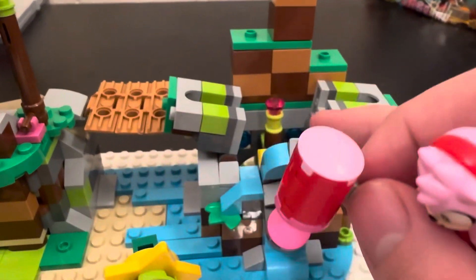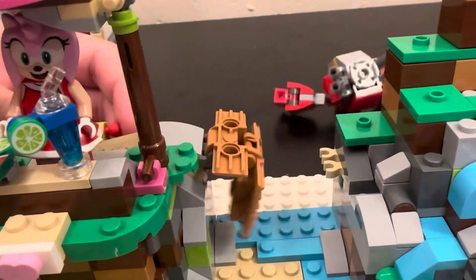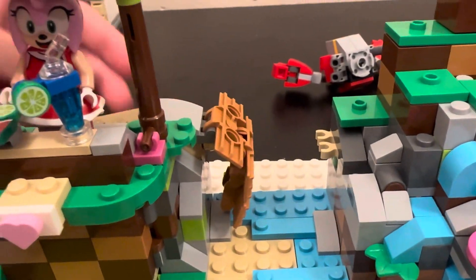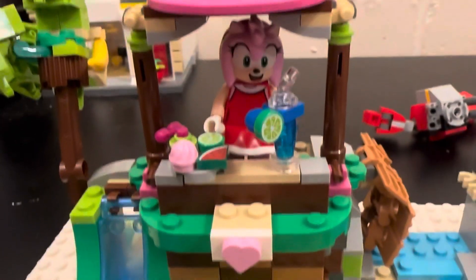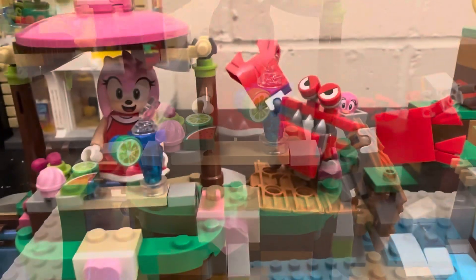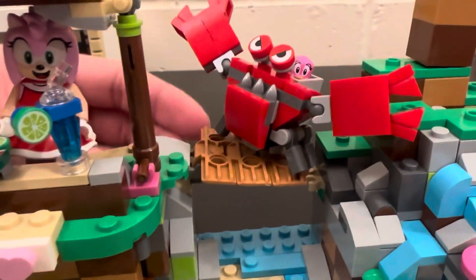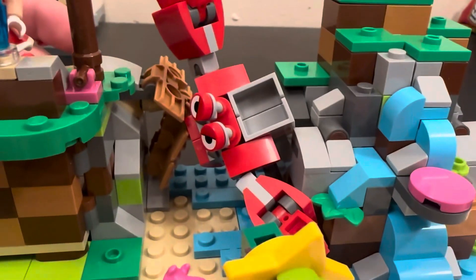Right there, you can see there's a Chaos Emerald. Now in the upper part of the island, there's a little switch right here which can make the bridge fall, and there's this little food stand so the animals can get some drinks. In the upper part of the island, there's this bridge right here and a little thing so the Crabmeat can fall.